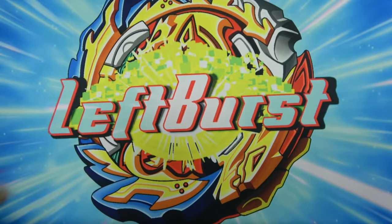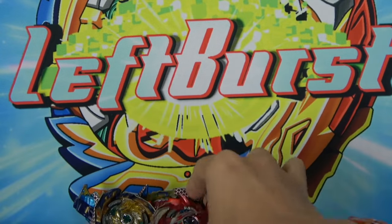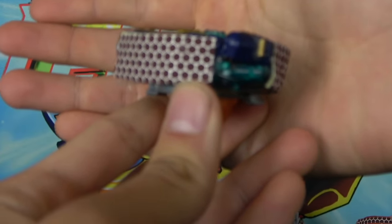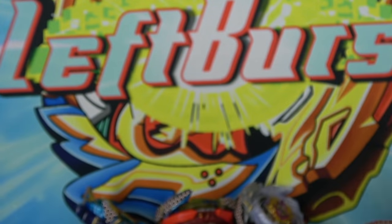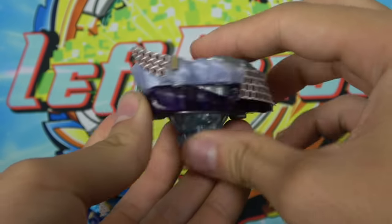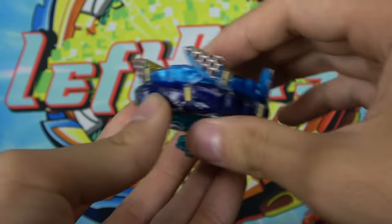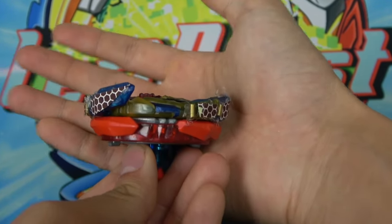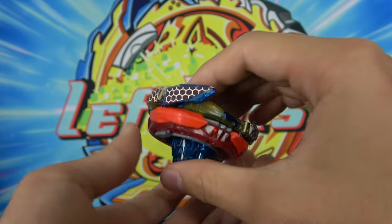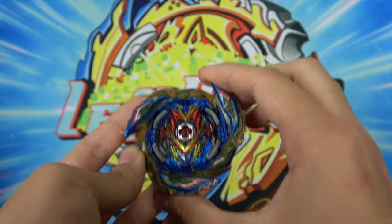Here are the six Beyblades all modded out. We have Ragnarok, Hyperion, and Fafner — I got a little lazy with Fafner and just started gluing the strips, but honestly that one might work better because it has so much more surface area. Then we have Rage Longinus, Valkyrie, and King Helios. I didn't put that much flint on them since it was hard to find places where they won't fly off during battle, so we'll see if they spark.